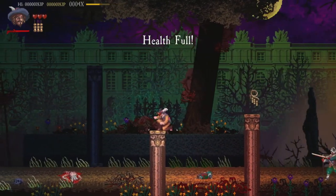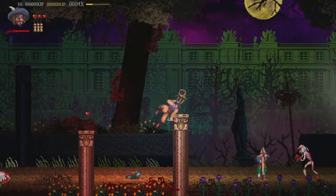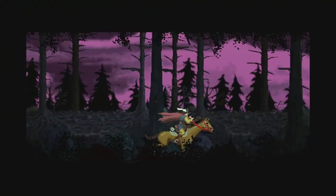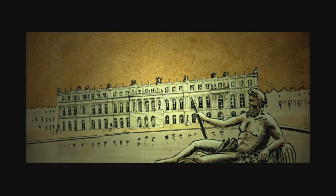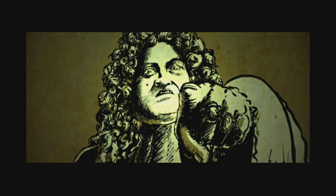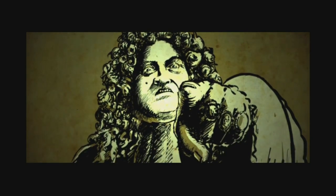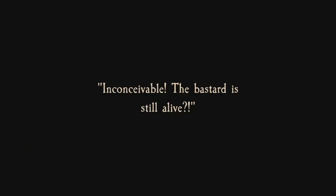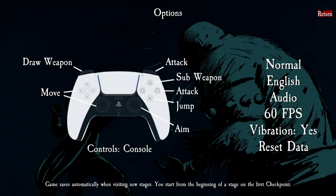Heidelberg 1693 is an extremely difficult 2D action platformer. You play as a musketeer for King Louis the 16th in a messed-up alternate timeline where zombies and demons have taken over Germany. There is a story here, but I'll be honest — I didn't pay attention to any of the dialogue. It just never gripped me. The cutscenes are beautiful to look at, though, and serve as a nice break between the sweat-inducing levels.